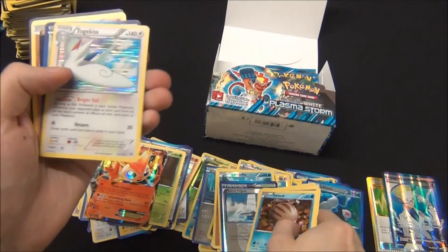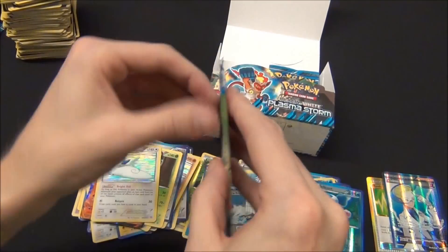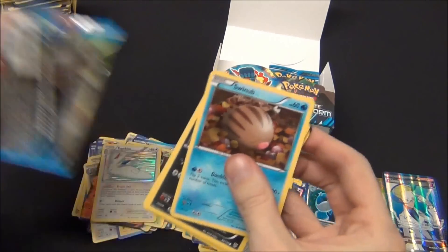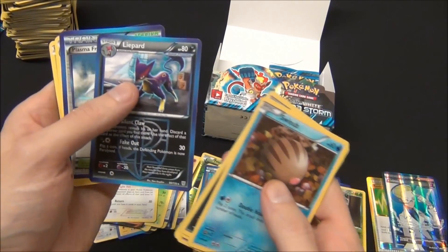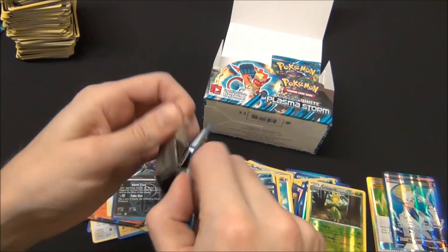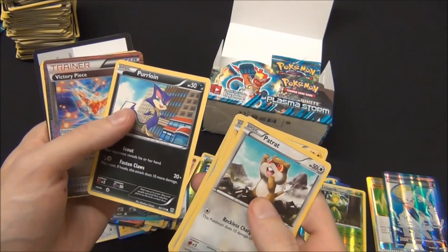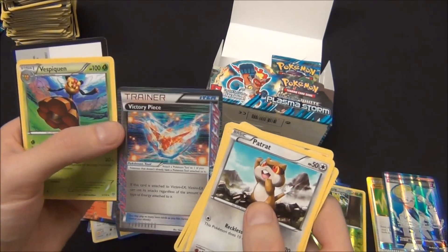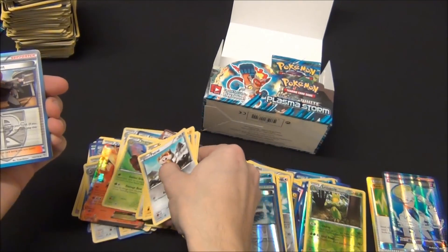Alright, Plasma Frigate Foil, Togekiss Rare Hollow. Liepard Reverse Foil Rare and a Liepard Rare. Alright, so a Victory Piece Ace Spec card — you can only put one Ace Spec in each deck, and this is a Hollow Rare card. And a Vespiquen Normal Rare.